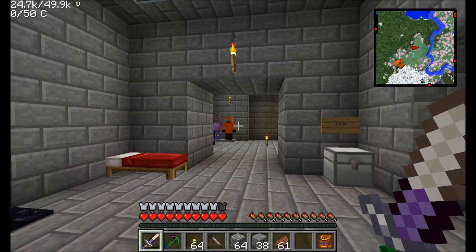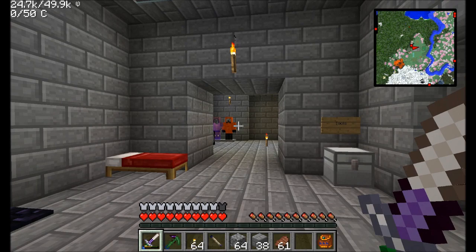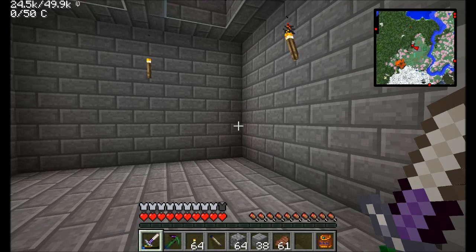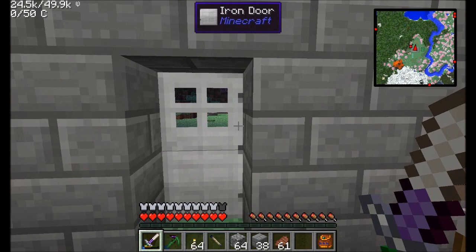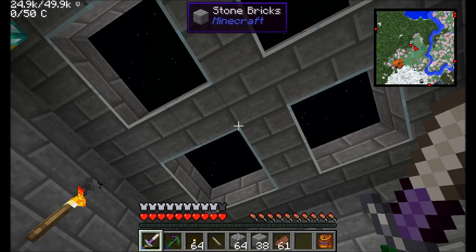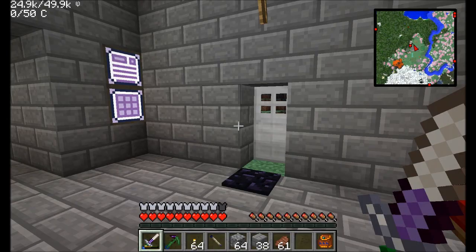Mystcraft is a really cool mod that basically allows you to create your own custom dimensions. You can't customize them too much at the beginning — you have to do a little bit of work to get what you need. So I'm going to go through this episode and explain all the facets of Mystcraft, how it all works, and how you can start making your own ages or dimensions in Minecraft that are fully customized to what you want them to be. We can do some really powerful stuff with Mystcraft once we really get into it.